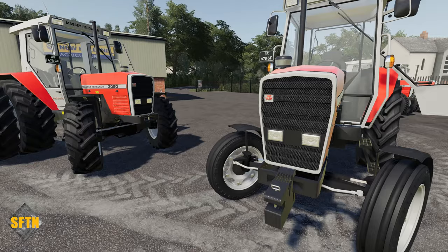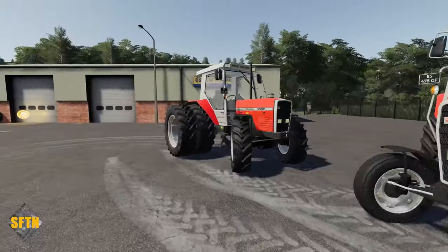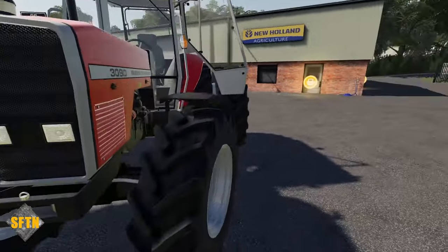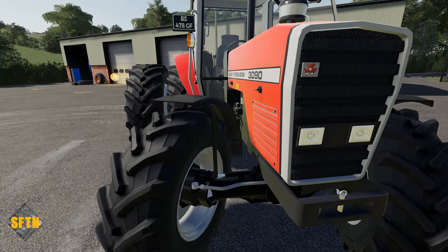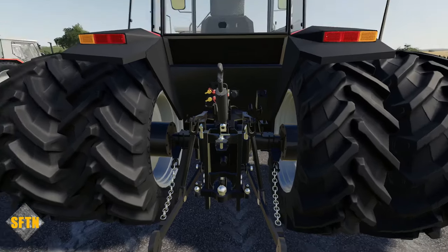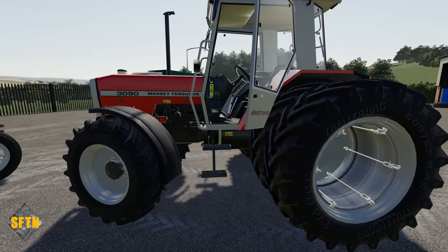We're going to go up and have a bit of a look into it. I've got the smallest model — two-wheel drive with the fenders — and I've got the largest model, which is about 115 horsepower, with the duals on as well. Externally, have a look around it. Looks pretty nice. The back end is pretty straightforward and simple, but then a tractor this age didn't have a lot going on for it, to be honest.